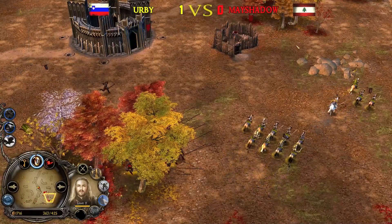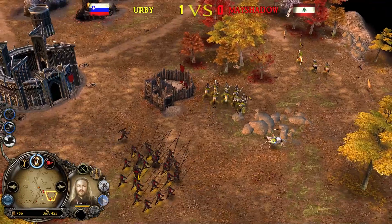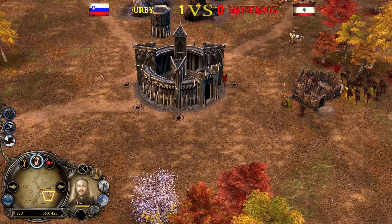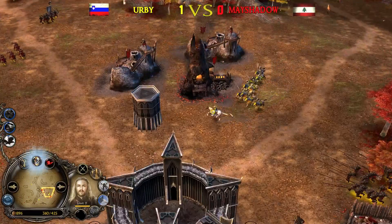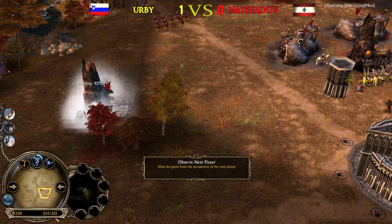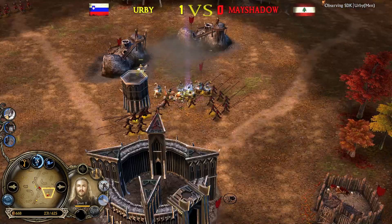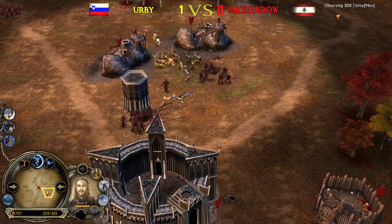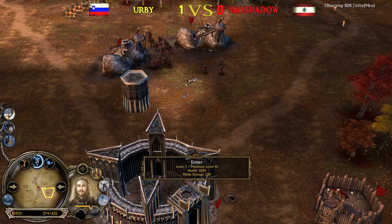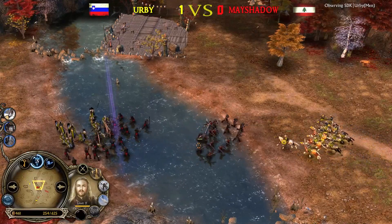Archers are food for the mighty Warg Riders. Lurtz is diving in — he's level 2 with Carnage, which gives him splash damage to hit multiple units. Lurtz is the most cost-efficient hero in the game by far, and level 4 makes him the best anti-hero hero in the entire game. With Cripple, the enemy hero will not have a chance to get close to Lurtz. During all this time, Irby was able to deal great economical damage to May Shadowfax. May Shadowfax is down to 425, trying to recover. Irby is up to 625 command points — he has more money.